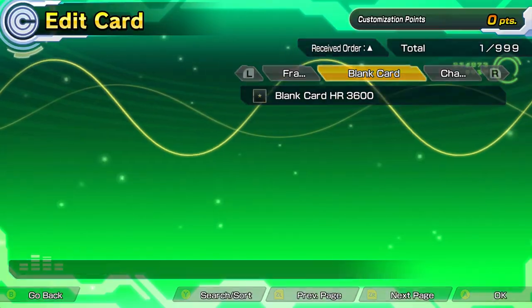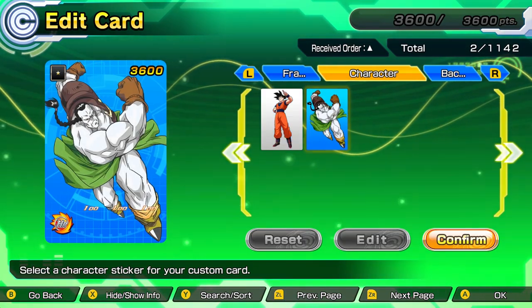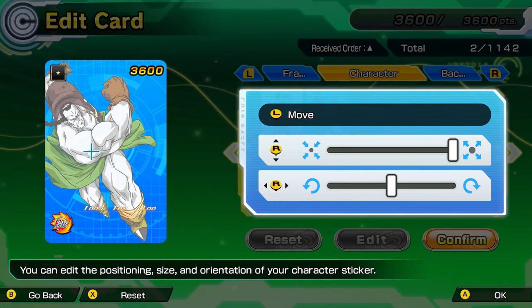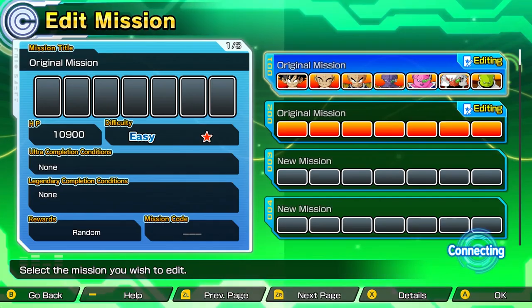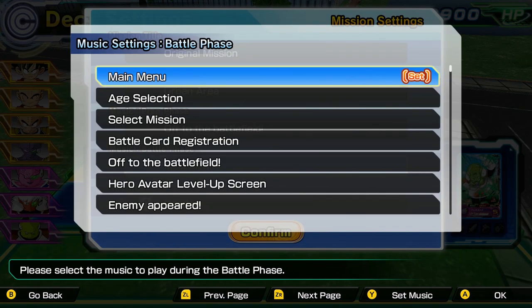With Creation Mode, you can build your very own cards and missions from the ground up. Edit Card gives you full control over the look, stats, and attacks of your custom unit. While Edit Mission lets you craft one-of-a-kind battles to share with friends — choose opponents, win conditions, setting, music, and more.